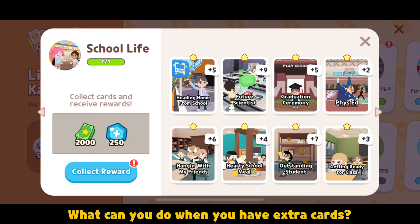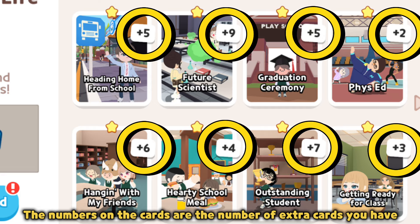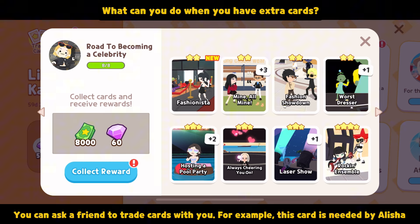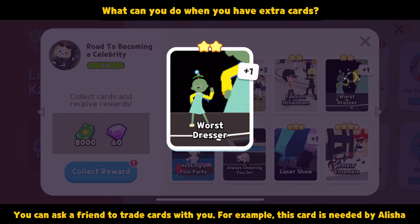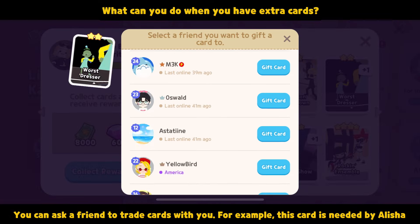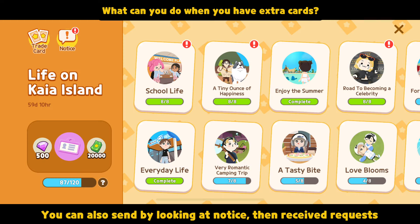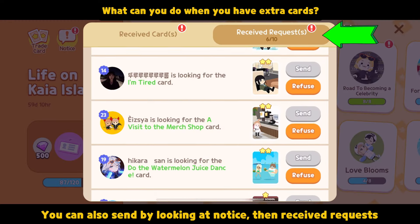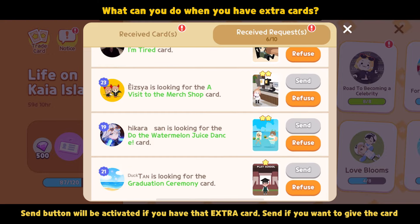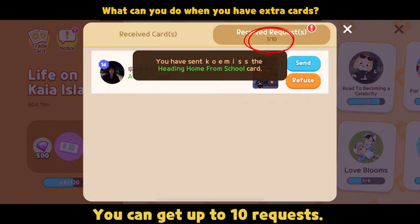What can you do when you have extra cards? The numbers on the cards are the number of extra cards you have. You can ask a friend to trade cards with you. For example, this card is needed by Alicia. You can gift a card to a friend up to five times a day. You can also send by looking at Notice, then received requests. The Send button will be activated if you have that extra card. Send if you want to give the card. You can get up to 10 requests.